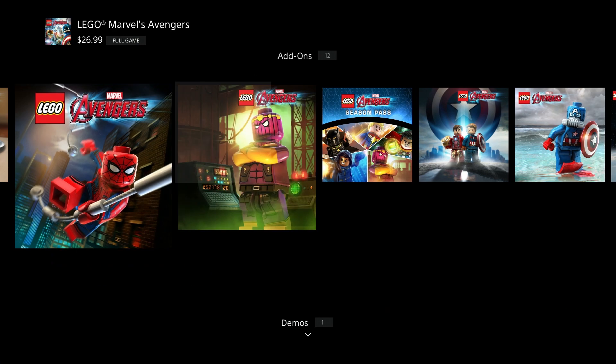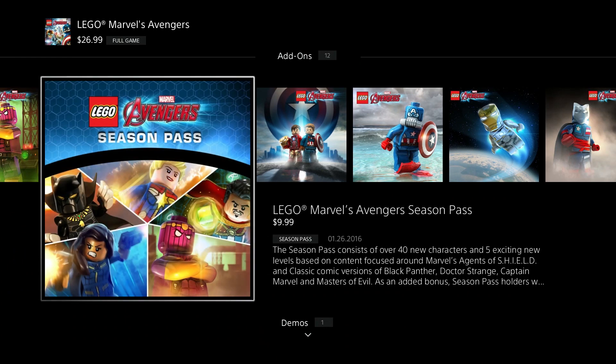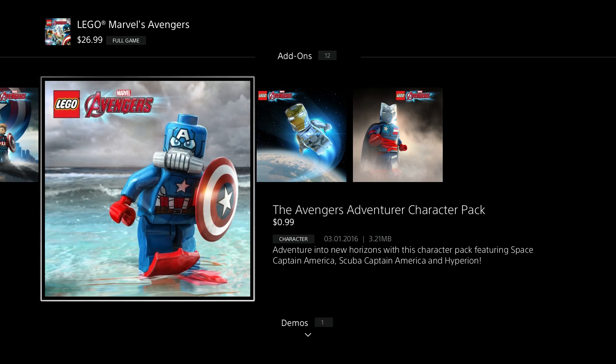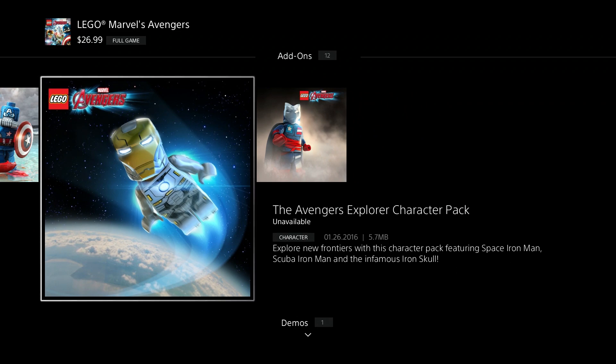Here's another one - the Masters of Evil pack for $2.99. And here's the season pass which I'm going to get. There's also Marvel's Captain America Civil War character pack, which was another free one we got and it gives all the Civil War characters. There's 99 cents for Avengers Adventure, which should be interesting.